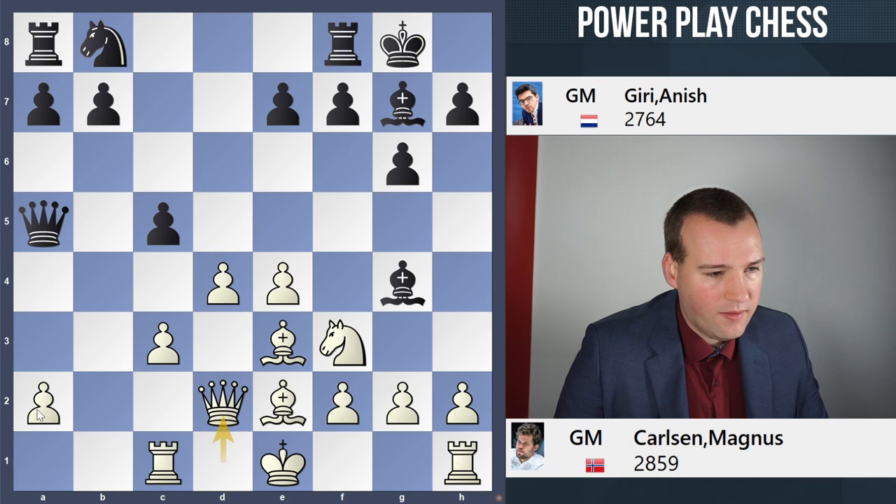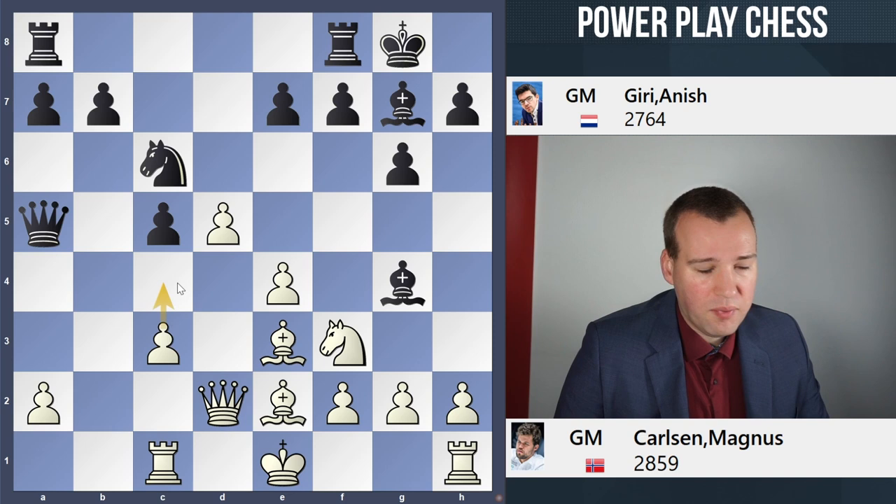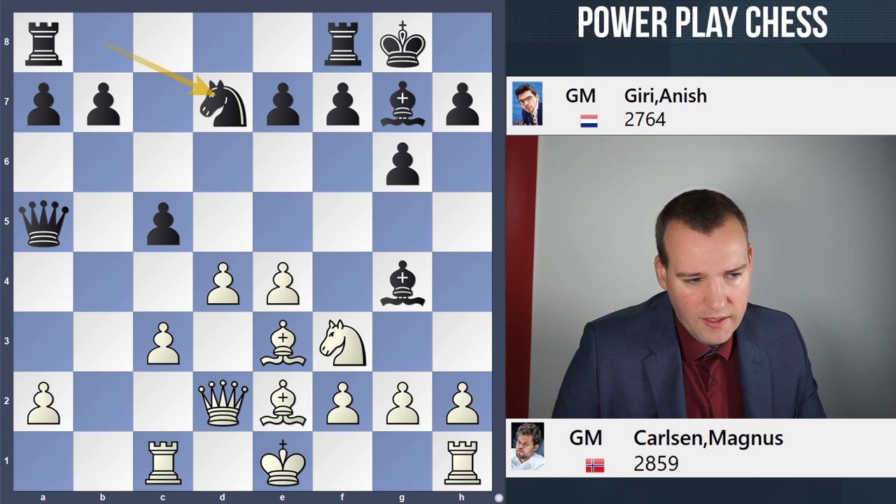One of the ideas is that the most natural move here, Nc6, can just be met by d5. And after the knight goes away, we are planning to go c4 and white has a very nice pawn center. That's one of the reasons for placing the rook on c1, so that the rook will never be hanging. In any case, Giri played here the move Qa7.